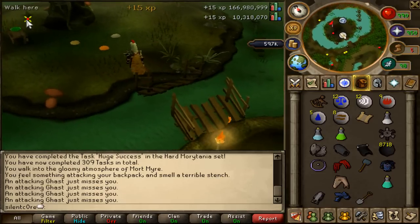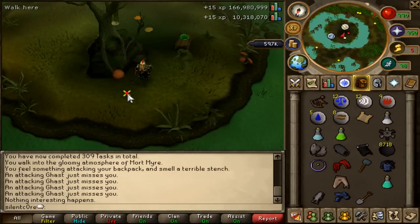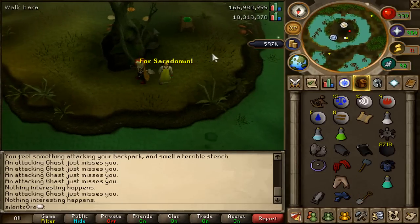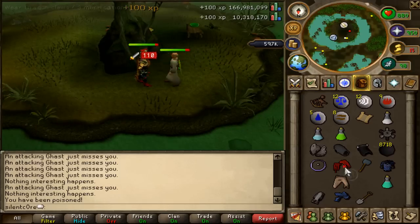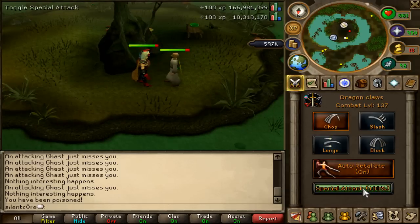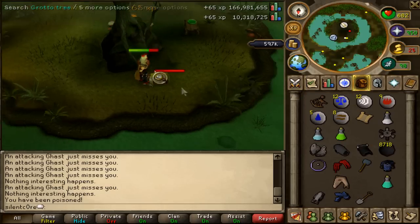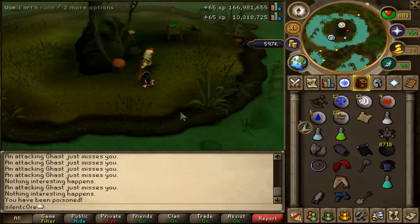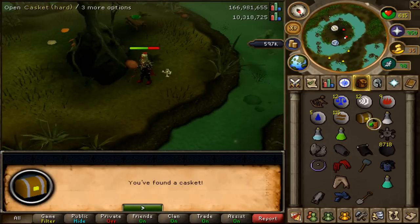I think this is the guthix tree thing I'm supposed to dig behind. Let's give it a try. Nothing there. Oh! I've got a wizard thing. Don't know who you're messing with, buddy. Hopefully this will be the end of the clue — I may have one more after this. Come on, die! Please have a casket. Yes! I got it!